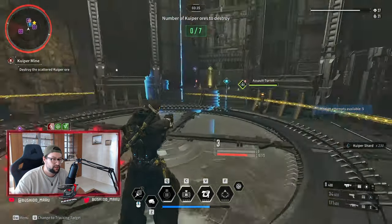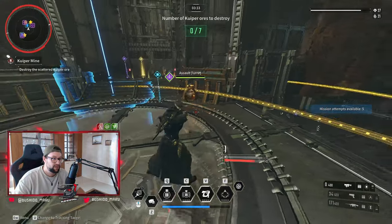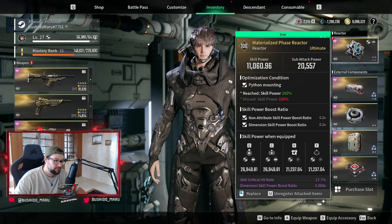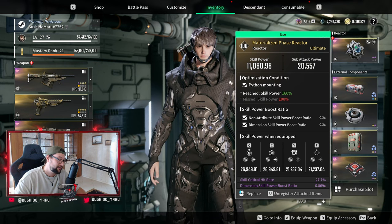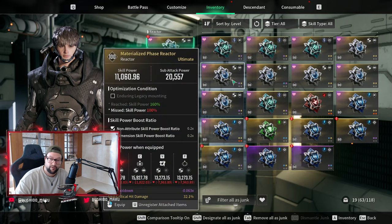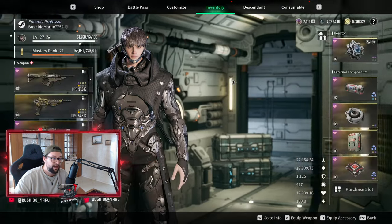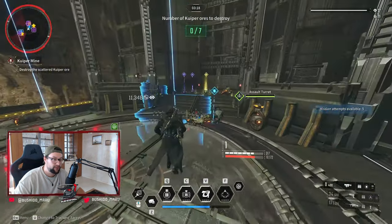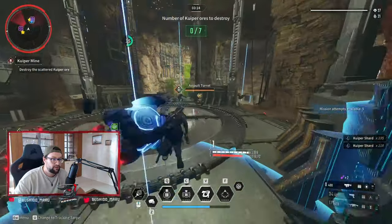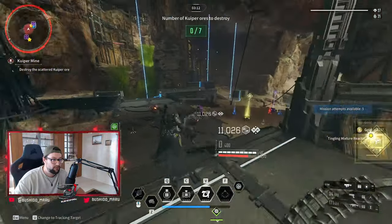For this particular mission I actually run a different reactor than the one I'm showing now. The current one has skill critical hit rate and dimensional skill. I do have a reactor with skill cooldown and skill critical hit damage, for example. I have several reactors — you can play with cooldown, duration, skill critical hit rate, and so on.